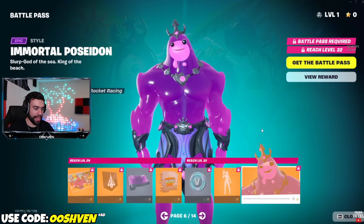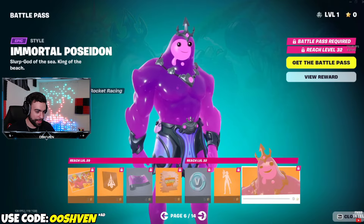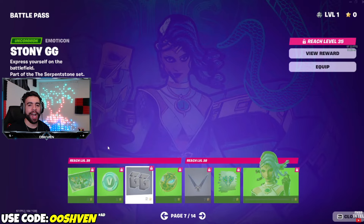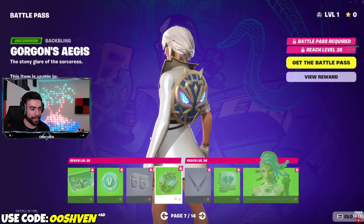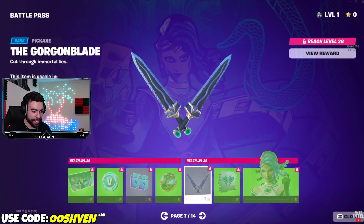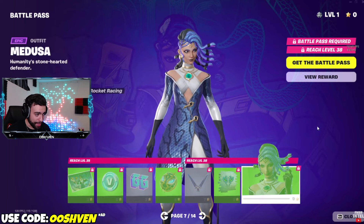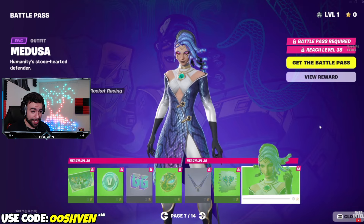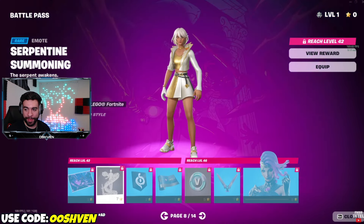Big shout out to FNBR Intel for this early gameplay footage — definitely W vibes. We got the purple version right there as well, currently on page seven, halfway through the Battle Pass. And then the skin — look at that. That is snakes for hair right there. Nice and creepy.